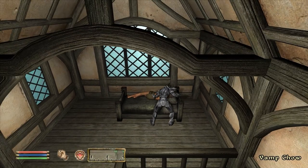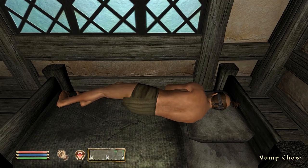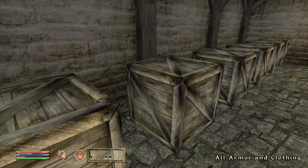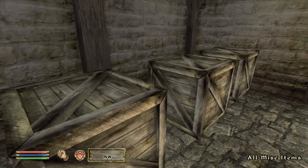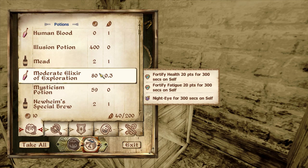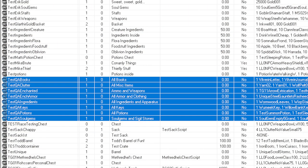The next 15 doors don't lead anywhere. The one after that leads to a cell known as Test Enchanted, which is actually the Quality Assurance Check cell. The left portion of the room contains eight crates, all prefixed with Test QA. They contain all books, clutter, armor and clothing, ammo and weapons, keys, ingredients and apparatus, potions and soul gems, and sigil stones respectively.